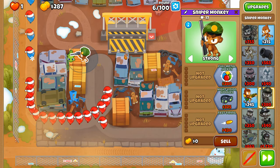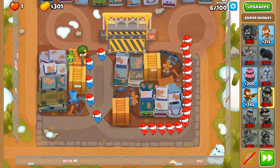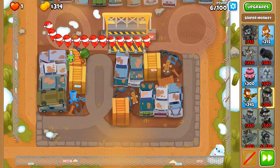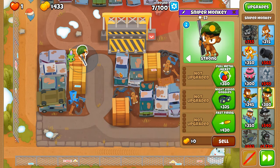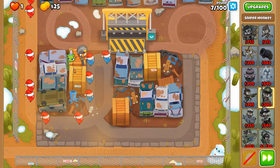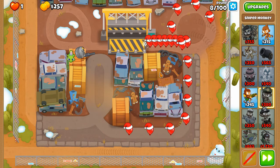For the first few rounds, go on strong so that you're able to either pop or slow down the balloons as much as you can. These red balloons, despite being further along the track, are slower than the others, so we need to prioritize the stronger balloons first rather than always the frontmost balloons. Probably around round eight, deal with the blue balloons.